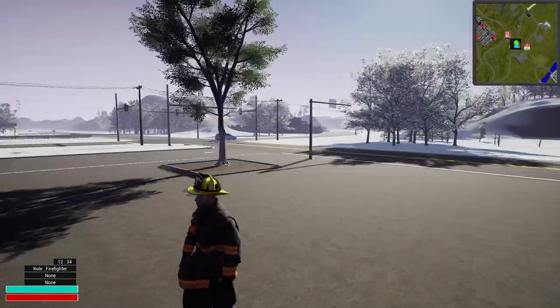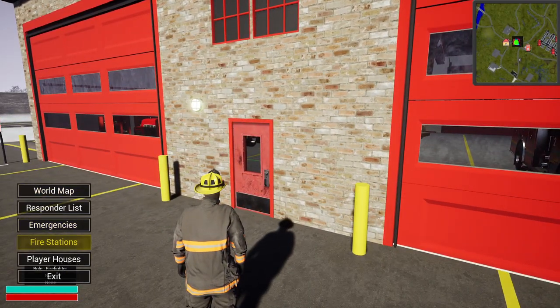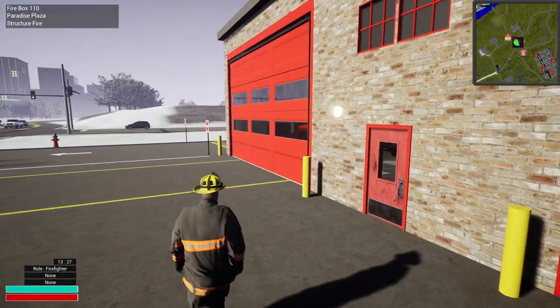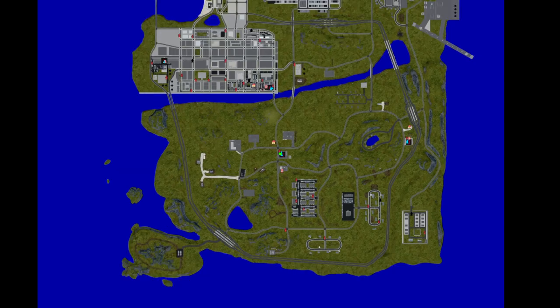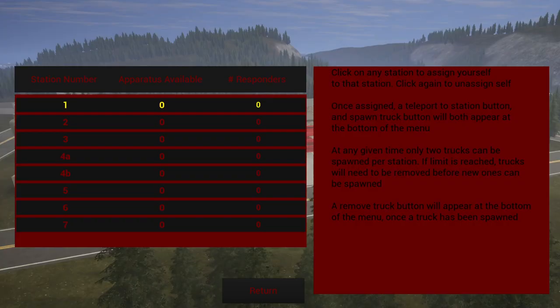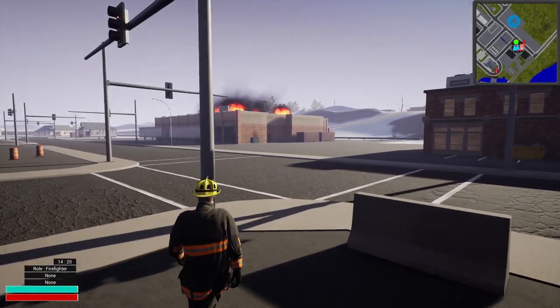Let's go ahead and get another call — let's try to get a fire this time. Calls do actually take a while to come in so we're going to force one. We got a structure fire. Let's take a look at the map — it's up here at Station 1, so we're going to switch to Station 1. Teleport to Station — here we are. You can already see stuff on fire over there so we might not even need to drive far.